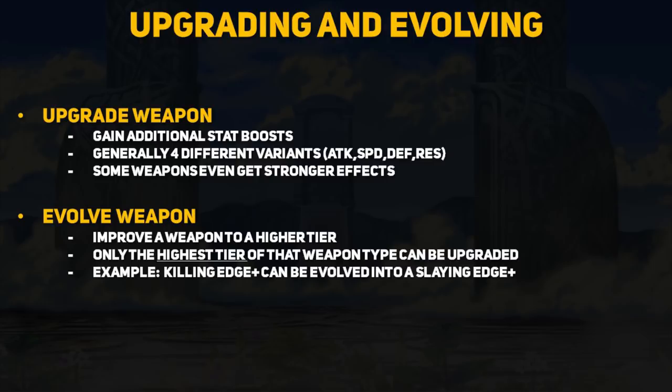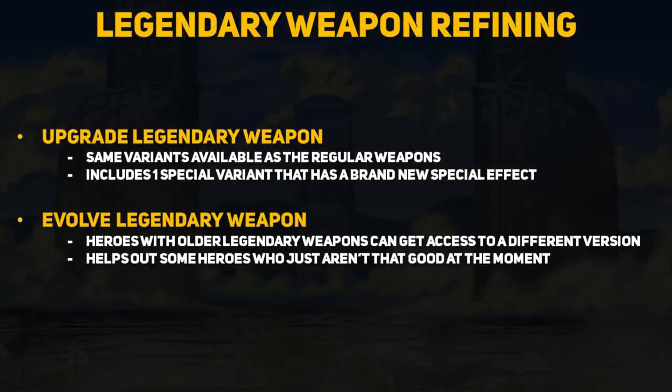The weapon refinery can also take legendary weapons, also known as uninheritable weapons, and upgrade or evolve them. Upgrading a legendary weapon gives you the same four variant options as regular weapons, but they also gain access to a fifth special variant that gives the weapon a brand new powerful ability. Some specific legendary weapons can also be evolved into a better version that another hero may already have, giving older heroes some much-needed buffs, although a few of the evolutions are more like side-grades.